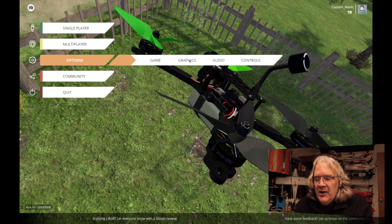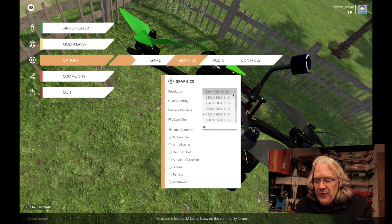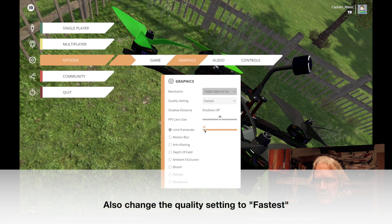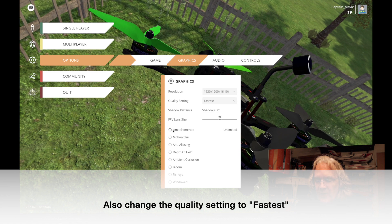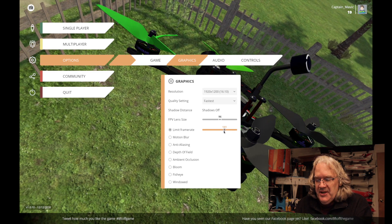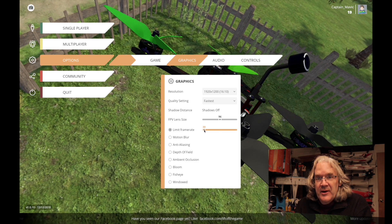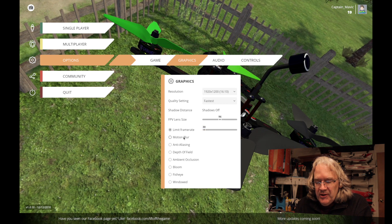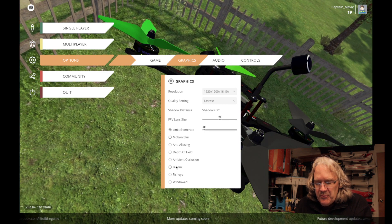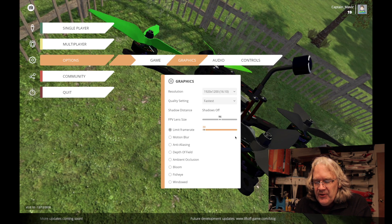Go to Options, then Graphics. You can try changing the resolution — I'm just running at 1920 by 1200. Your Limit Frame Rate is normally off for the fastest and smoothest frame rate possible, but if you limit the frame rate you can set it as low as 30 frames per second; typically by default it's around 120. A lot of these other graphics options are on by default, and I ended up turning off pretty much all of them, then turning on Limit Frame Rate, and that seems to help.